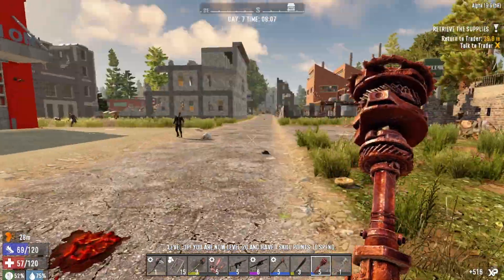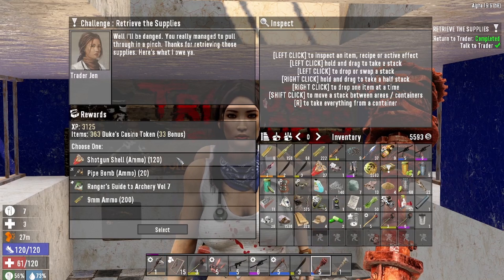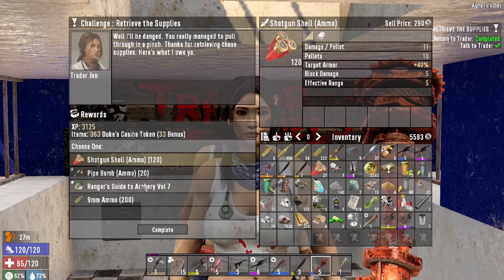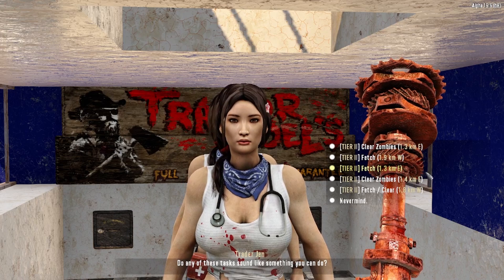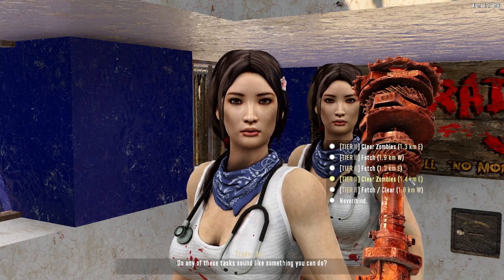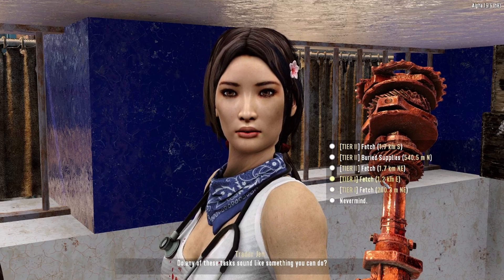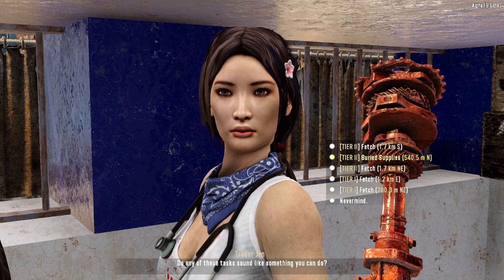Level up - level 20! Let's see what we can put that into. Rewards this time: chocolate, shotgun shells, pipe bombs, and archery - 20% chance of knocking down a target, but I don't use a bow so I'll take the nine mil instead. Any jobs? We're into tier twos now, that's good. We've got clear zombies quests scattered around east and west. I don't want to do tier ones anymore - looks like we're gonna have to go to another town.